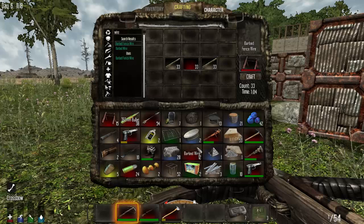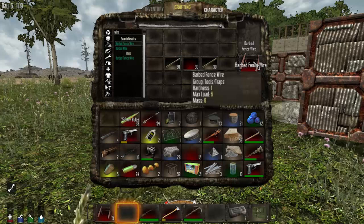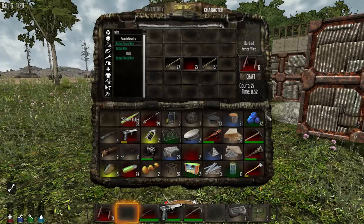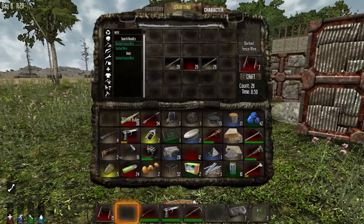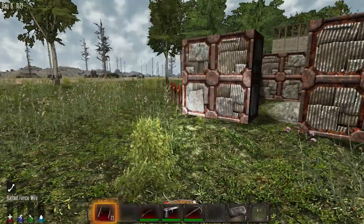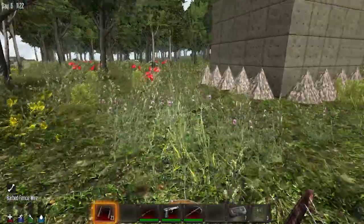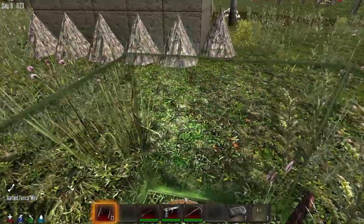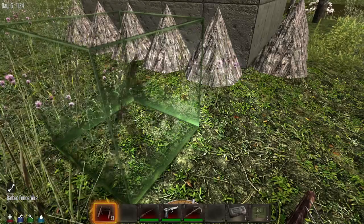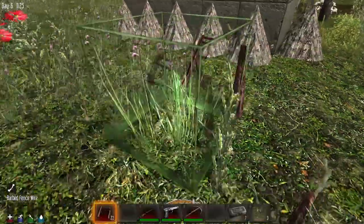We have two handguns — I didn't even realize. Well, I was looking at it earlier but I was just surprised we have two. I hope I didn't accidentally duplicate the handgun. This broken leg is annoying though — we still can jump, we just can't run. What should I do — place it like here?